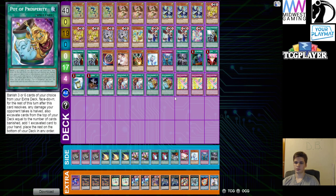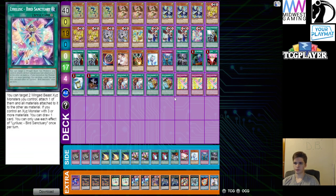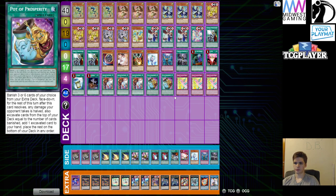Prosperity helps you dig for the cards that you need to combo off. You don't really draw in this deck — the only card that really draws is Bird Sanctuary, so that's the only card that conflicts with Prosperity. I have it at two now because two is nice; I found three just doesn't really work with the deck because you need a lot of what you have in the extra deck. A lot of the times when I'm banishing targets I'm only banishing three, because this deck can end up turning into a grind game and you're going to need your resources.